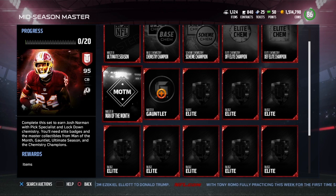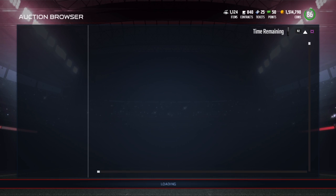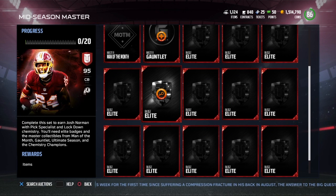You need to have the Man of the Month, so maybe guys we might put this Man of the Month into the Josh Norman set. But look at the Gronk — you get 500k for a Master, and a Master Gauntlet collectible, which I already have, plus 13 Elite Badges. I'm not sure what Elite Badges are going for right now, they seem to be going for around 22k. They have dropped in price dramatically, so that's pretty good guys.